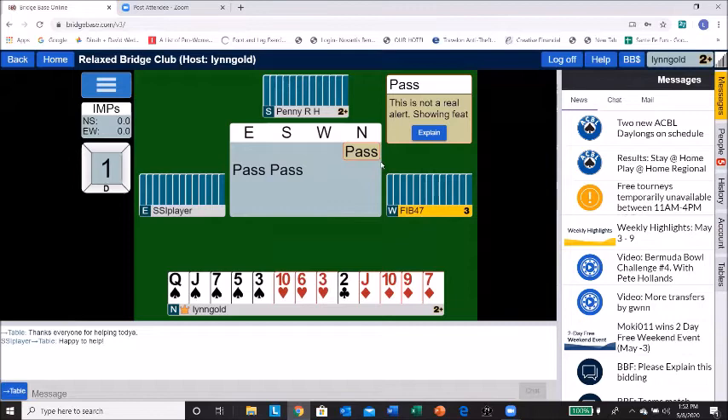Don't forget to alert, especially when needed. You'll notice her alerted bid showing on screen with a gray box around it, so we know it was alerted. The person who makes an alertable bid alerts it — correct — the opposite of what happens in a real game. And your partner does not see that alert. It's important that you self-alert.